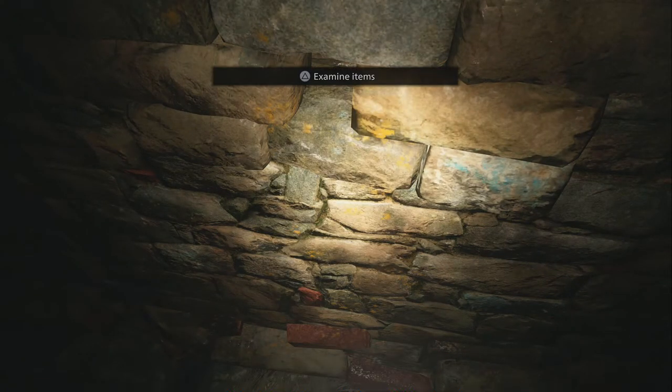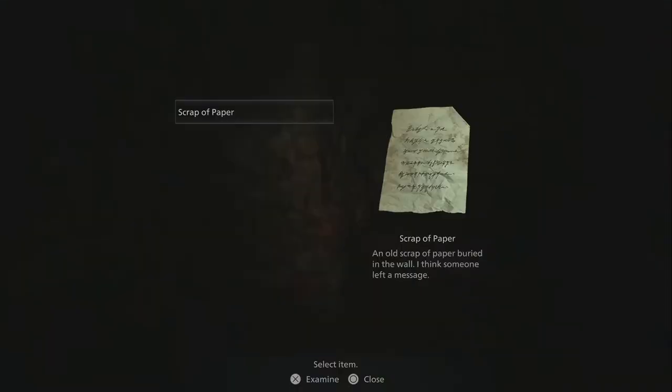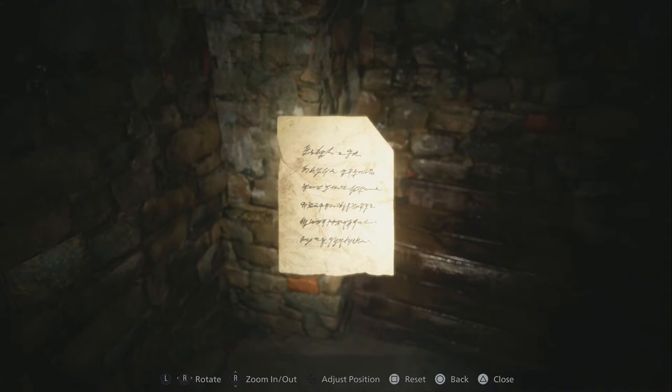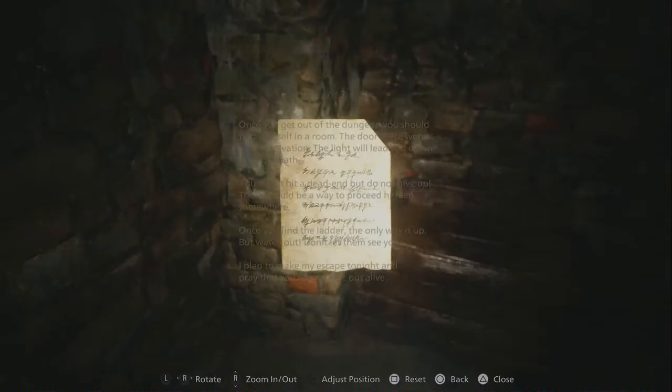Oh, spooky. I haven't seen anyone play this, I haven't seen this at all. The note reads: 'I hope this note will be of some assistance, you don't know me, but you have to trust me if you want to survive. Get out of the cell, look around for the way. Get on your hands and knees.'